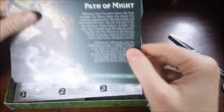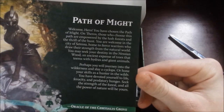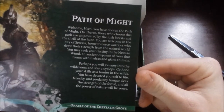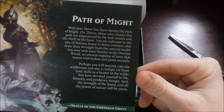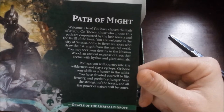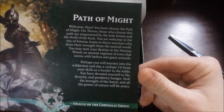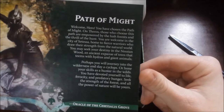So it's the Path of Might. Now we'll go ahead and read this thing we've got here. It says: Welcome, hero. You have chosen the Path of Might. On Theros, those who choose this path are empowered by the lush forest and the thrill of the hunt. You are welcome in the city of Setasa, home to fierce warriors who draw their strength from the natural world. You may seek your destiny in the Nessian Wood, an ancient expanse of trees that teems with hydras and giant animals. Perhaps you will journey into the wilderness and slay a cyclops, or hone your skills as a hunter in the wilds. You have devoted yourself to life, ferocity, and predator hunger. Seek the strength of the forest and all the power of nature will be yours. Oracle of the Chrysalis Grove.